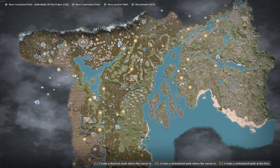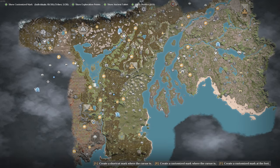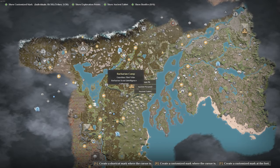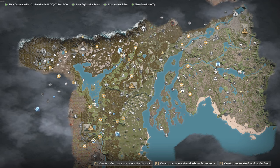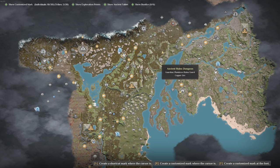There are also ores like salt ore, but that's not used as much — mainly for cooking. It's spread out with one here, one down here, and another down here. The main ones are the four I shared with you. I also have a video covering copper, tin, and clay, though there have been changes and I've discovered more locations. Clay is all over the map near water, and for copper they added a few spots and even changed one location that was previously coal ore to copper ore.